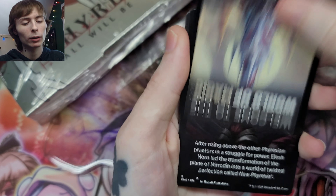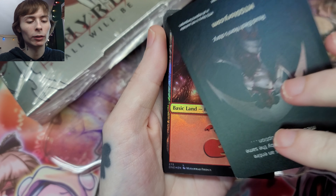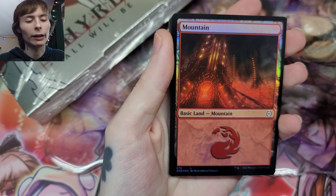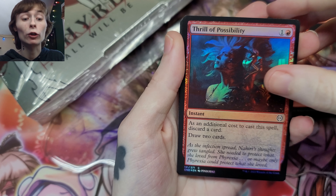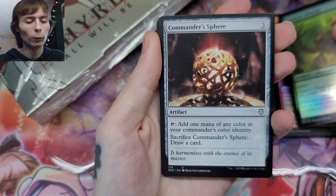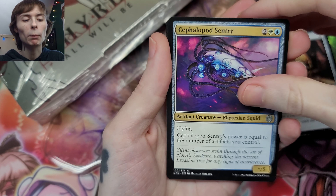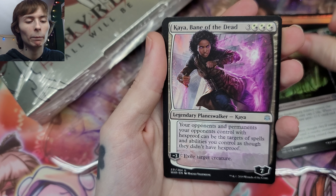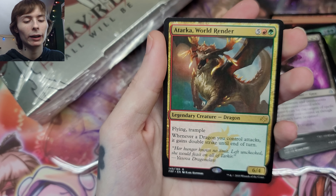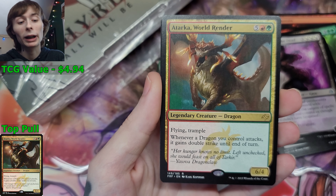Don't know what's in here but let's find out. Okay, Polished Norn — cool. Got Mountain, Thrill of Possibility, Tyrannics, beautiful Commander's Spear, that's actually pretty good, Cephalopod, Kaya, and we did get a rare — cool. Atarka again, these could be guaranteed, I don't know.